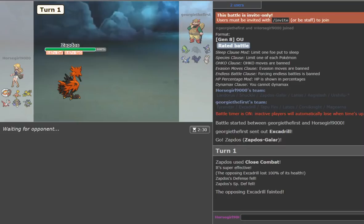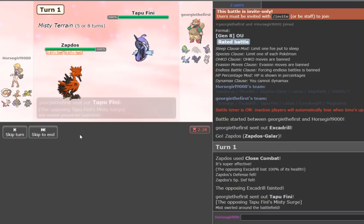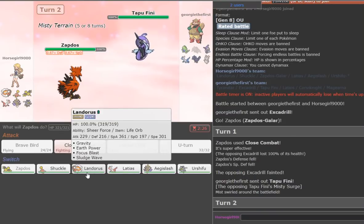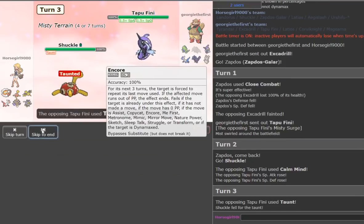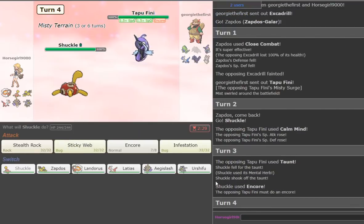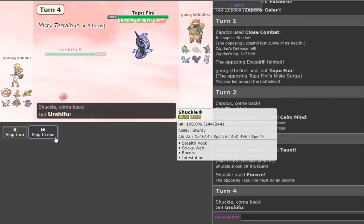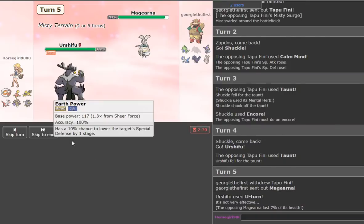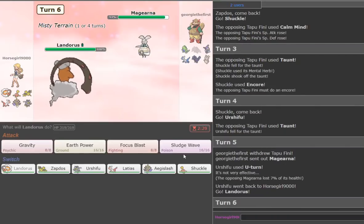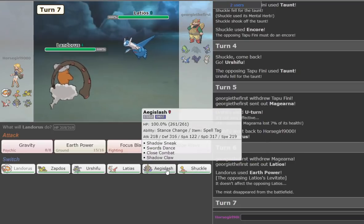Zapdos-Galar is just tearing stuff up. He's got Ferrothorn. We go Shuckle — he goes into something and gets locked into Taunt! That's what I like to see. We get Urshifu in here and spam Taunt. He goes Kommo-o — this man's a risk taker. We go Earth Power. He goes Lottie Watch. He predicts Aegislash here.